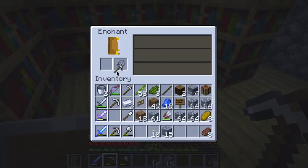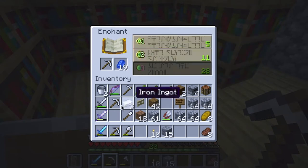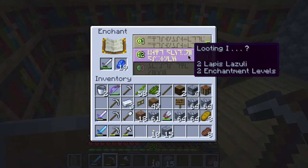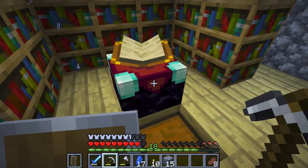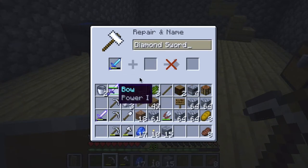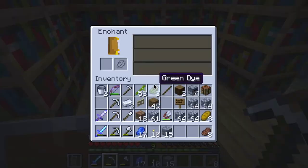I've got an iron pickaxe — let's see what I can do today with that. Unbreaking 2, efficiency 4 unbreaking 1 — okay, I've seen that before. What else? Looting 1 — I haven't had that one before. Let's try that. Iron sword: sharpness 1, knockback 1, and looting 1. On this diamond sword — sharpness 1 — no, I cannot, it's got to be of the same enchantment cost.